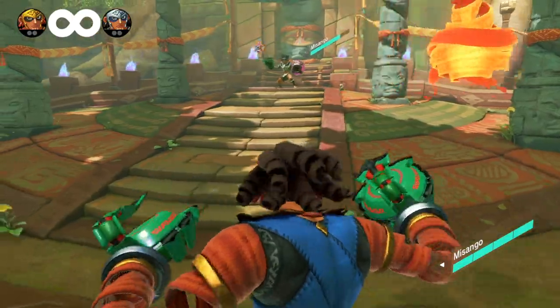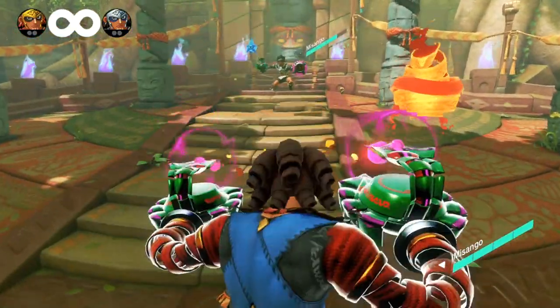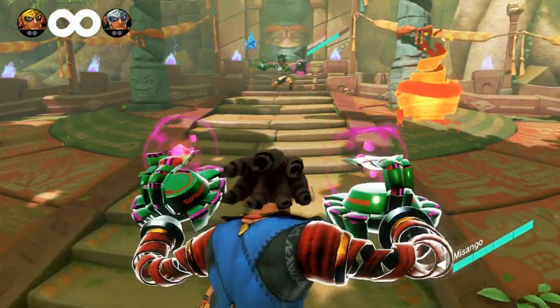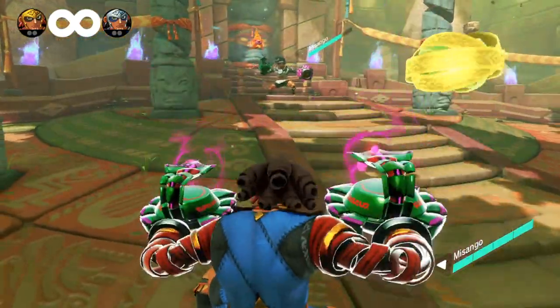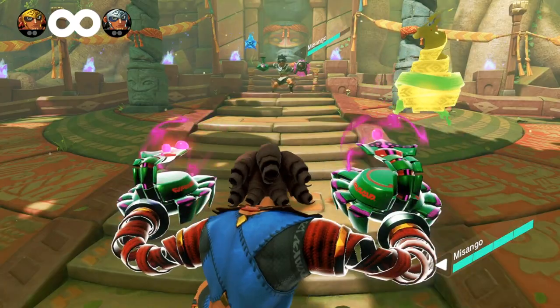Misango can wear the guardian spirit as a mask to change his attributes to best suit the situation. There are two ways to wear the mask. The first way is to fully charge your arm. When you do this, you are vulnerable for a short time, so use caution.